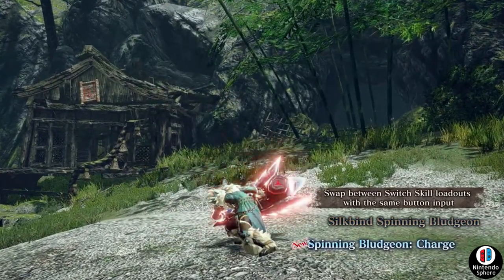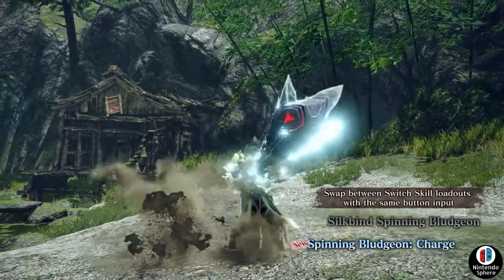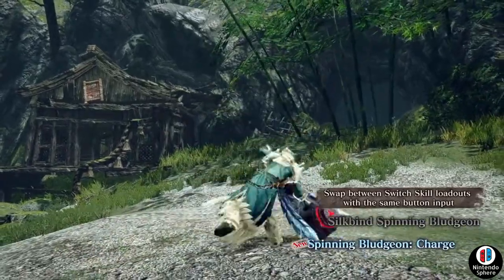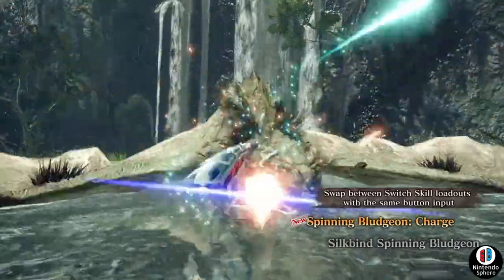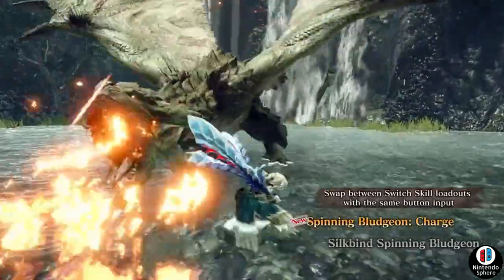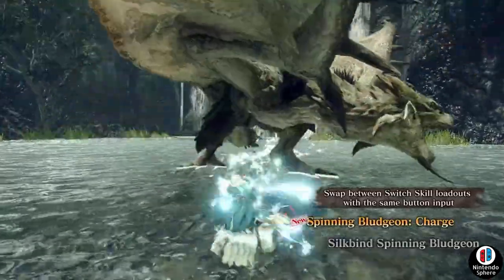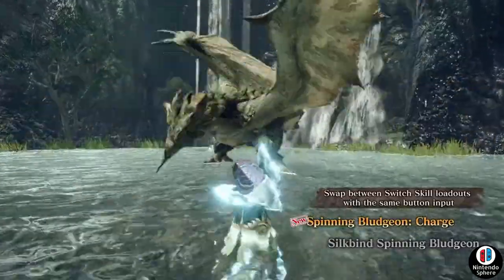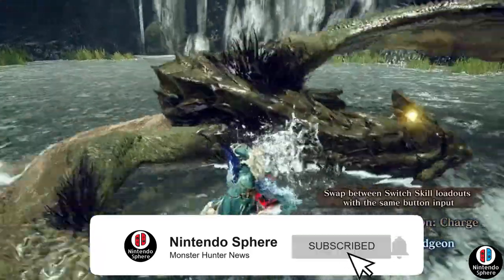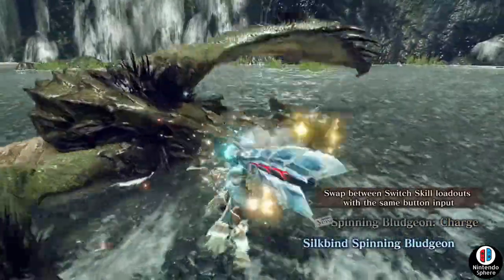Starting out with the hammer, you can see the Gosserag master rank armor, which we did see in a previous clip. We're also getting to see the Luna Garen hammer, which we had seen in a still image before but not in actual gameplay. So we do get to see two brand new switch skills being added.